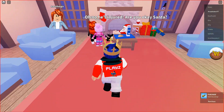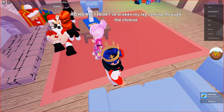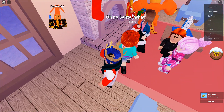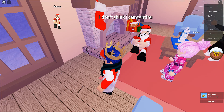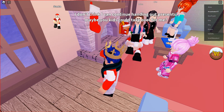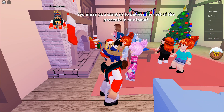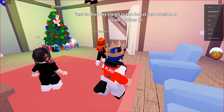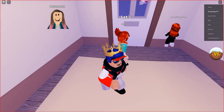It was Santa! He's injured — oh my. He broke his leg coming through the chimney, oh that must hurt. What can we do to help Santa? He says he can't continue handing out presents. Maybe you kids could take over for me! Oh my — you want us to deliver the rest of the presents in our town? We have to find your sleigh.